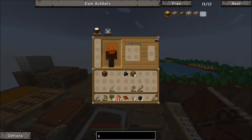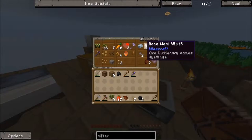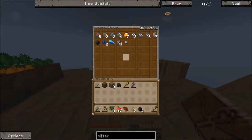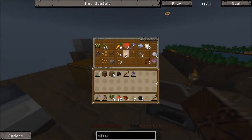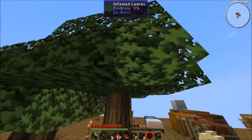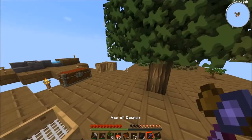Let's see how do we create a sifter. A sifter requires a fishing net, so five string. That is simple enough. We should have some string. Oh no - I think I put all my string into the oak barrels. So we actually will need a couple silkworms and we have to infect these trees to give us some more string.